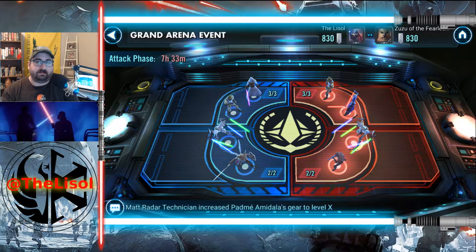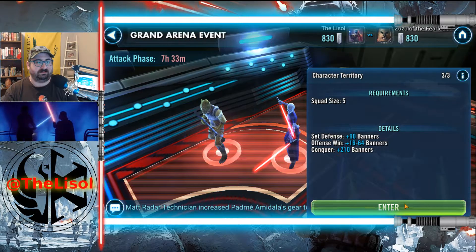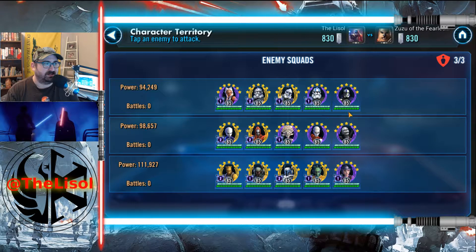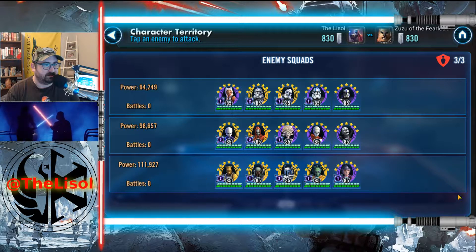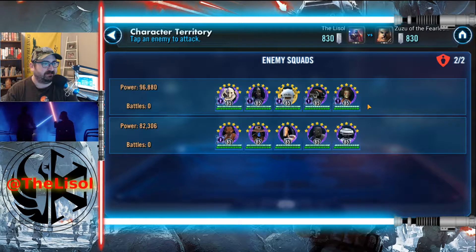I won my last round — my opponent never attacked. Today I'm fighting kind of a weird team. I have this essentially leaderless clones team because Ahsoka's leadership only works on Night Sisters and Jedi. This is pretty standard, and this is pretty standard as well, with lots of Zetas though. I've never seen some of these other teams before. I'm pretty certain this opponent is not going to attack either because he only has two relics.